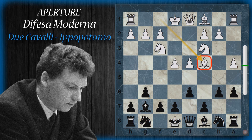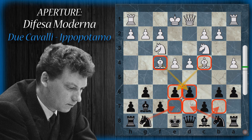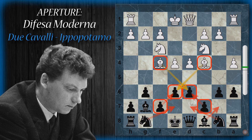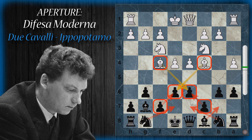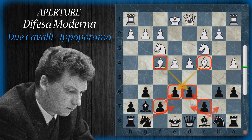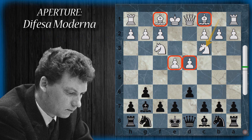Con alfiere c4 si va sempre ad attaccare f7 ed e6 difende. Dopo che esce pure l'altro alfiere, lo scopo del nero sarà quello di portare i cavalli al centro e sviluppare anche l'altro alfiere in fianchetto. Questa è proprio la struttura ippopotamo, molto solida perché il bianco sembra molto più sviluppato ma gli alfieri vanno a battere su queste catene pedonali che ne impediscono il funzionamento, e il nero ottiene comunque una posizione solida e difficilmente attaccabile.